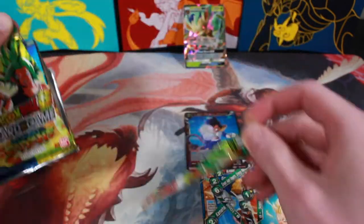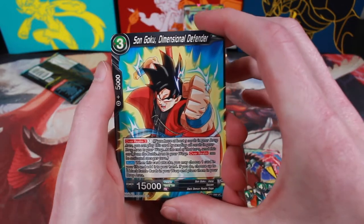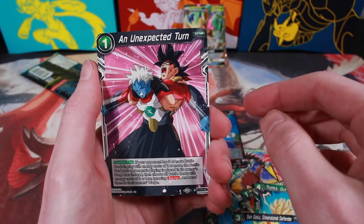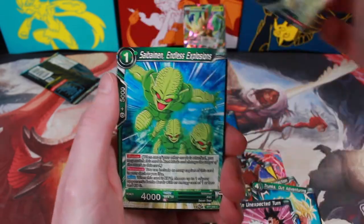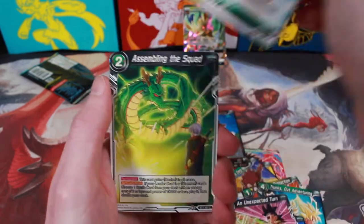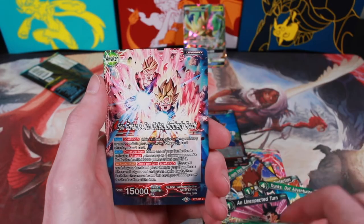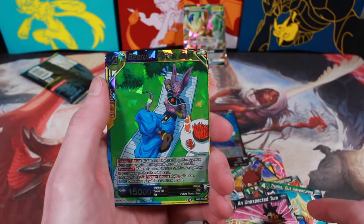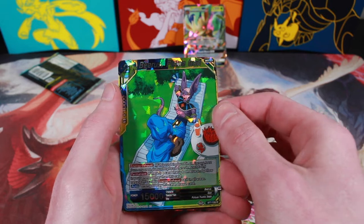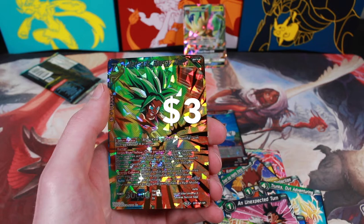Last pack — give me something good. Son Goku, Dimensional Defender, An Unexpected Turn — very unexpected — Barali, Recurring Nightmare, Saibamen, Kamehameha Blast Yamcha, Assembling the Squad, Exalted Trio Son Goten, Son Gohan and Son Goten, Wilderness Training, and a regular rare Beerus Fickle God. And a super rare Meteoric Energy Kefla!